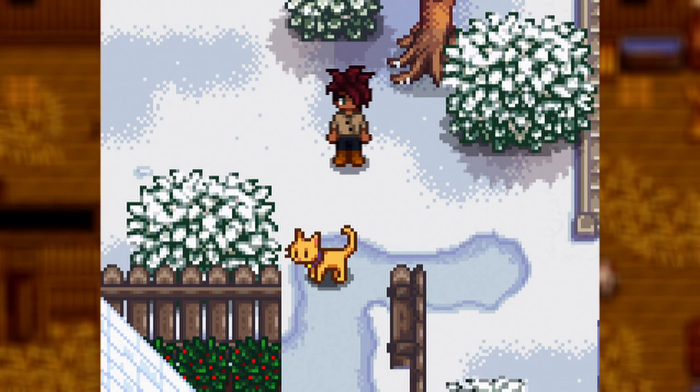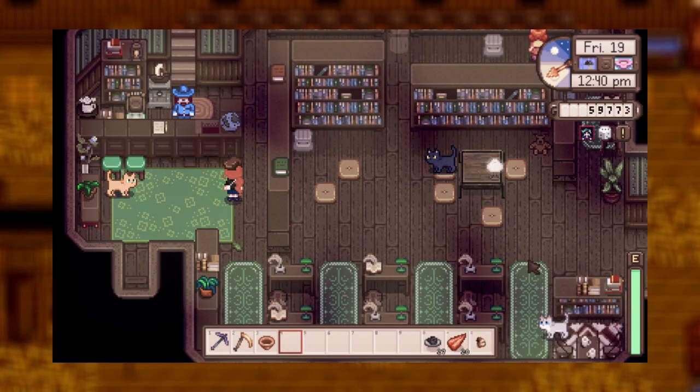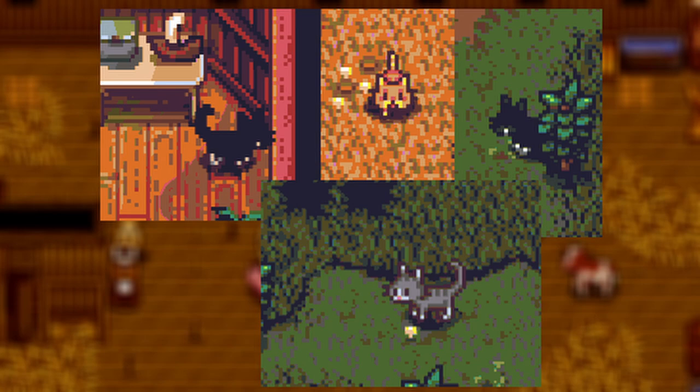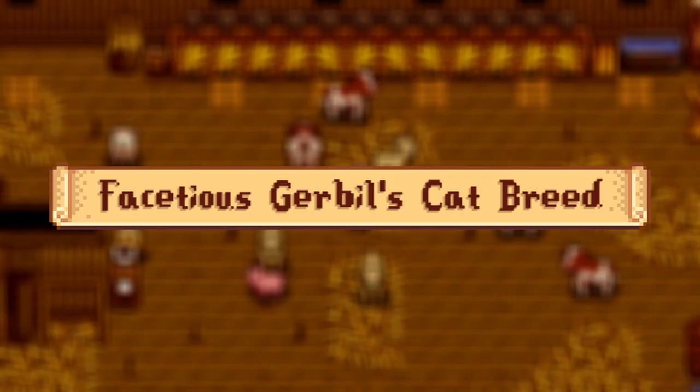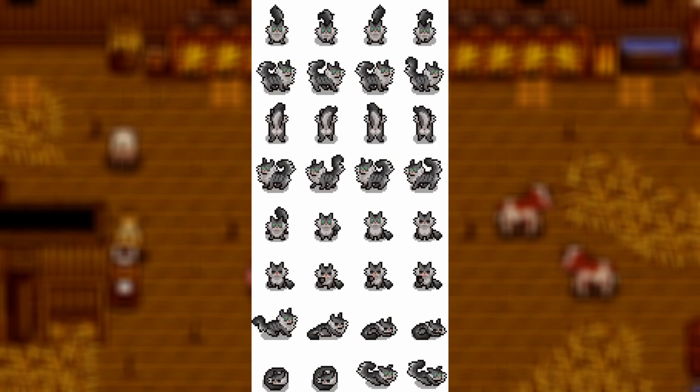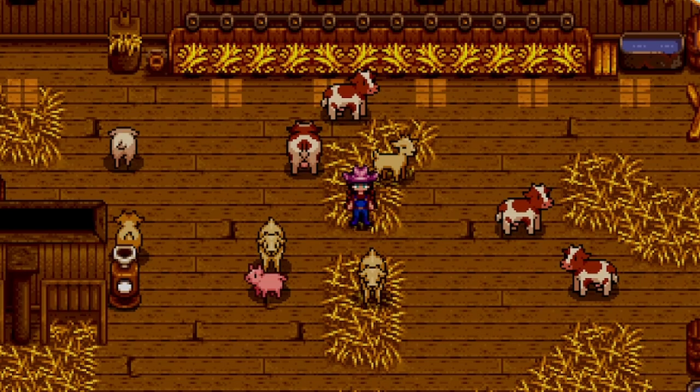Up next we have the Kitty Cats mod. This is not really a retexture or recolor — it just adds several cute kitty cats to Stardew Valley. You can walk around the entire town and see cats everywhere. I love it especially for a cat lover like me. Our last cat mod is the Facetious Gerbils Cat Breed mod — a reskin of the cats giving you a really cute fluffy cat with lovely coloring.